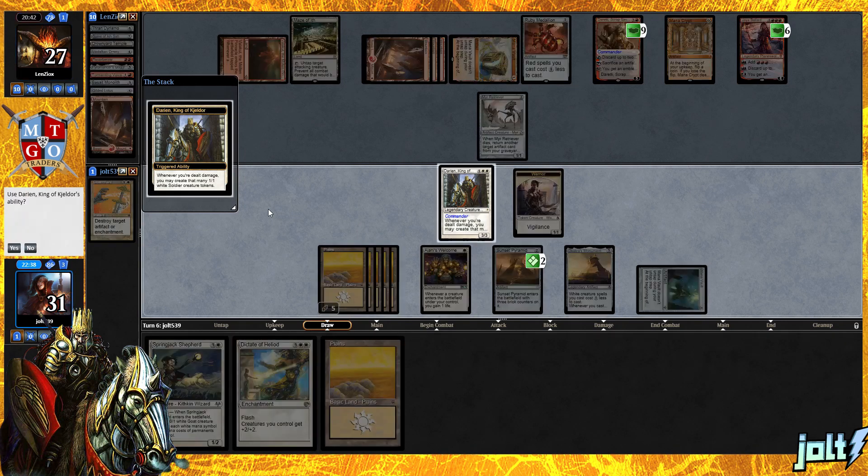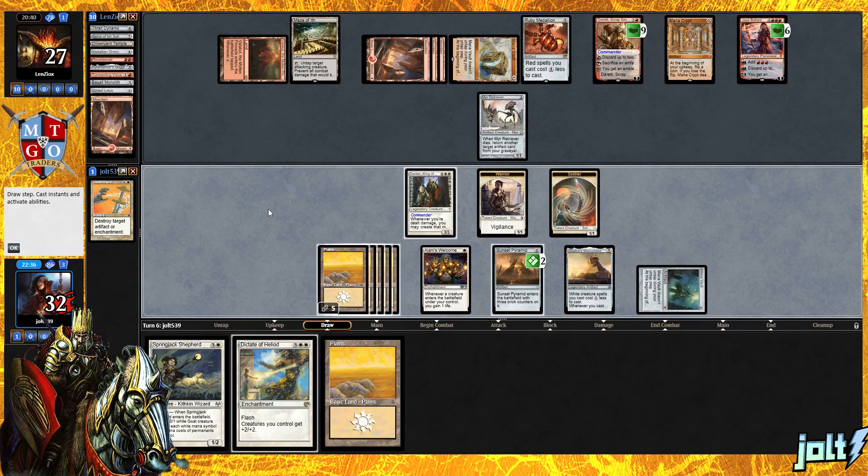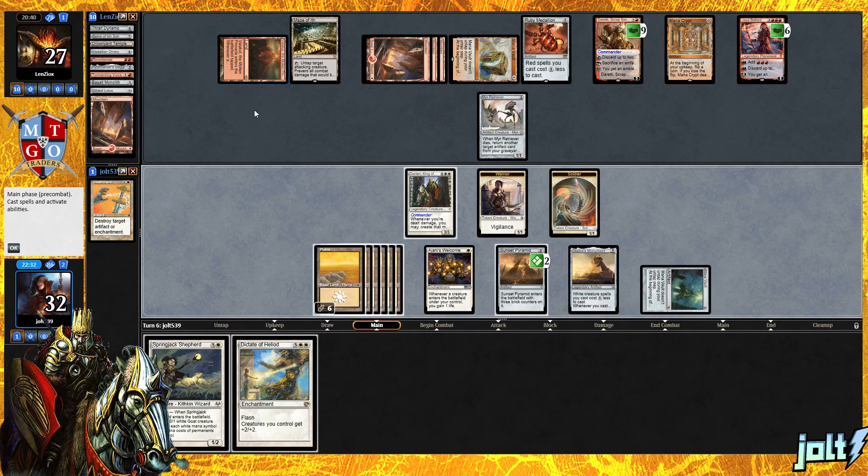We're going to get that one soldier token and we're definitely going to use that ability. We're going to gain that life, put us back up to 32. Let's go ahead and get down Plains. What we can do is we can flash in Dictate of Heliod — that's going to give our creatures plus two, plus two.